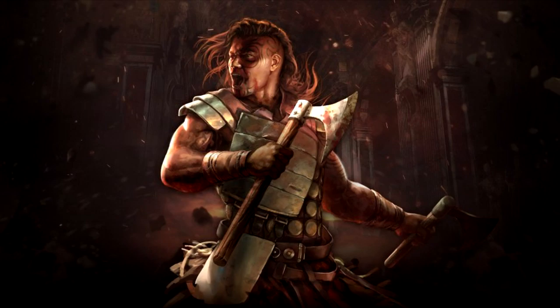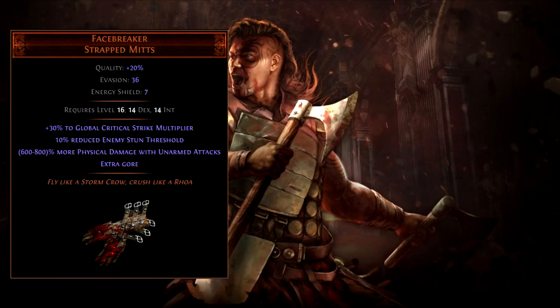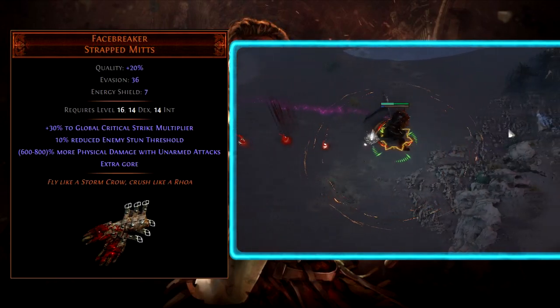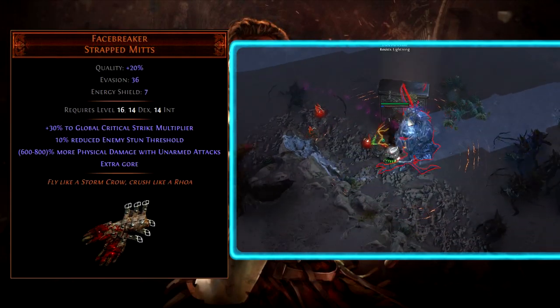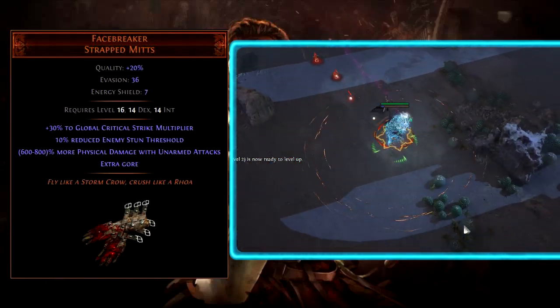I wanted to start with Phasebreaker. It is a very old and very iconic unique. A fun fact: Brother Lars, author of the famous Madden XL mod for Diablo 2 Lord of Destruction, played a role in designing Phasebreaker. Also just a quick note, a wiki may not be updated all the time and some information may be incorrect or missing some version history, so you may want to double check some items. Phasebreakers have not changed much — only Global Critical Strike Multiplier and more physical damage with unarmed attacks has been nerfed over time.